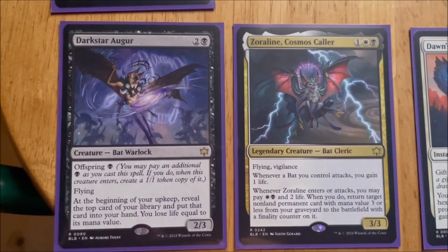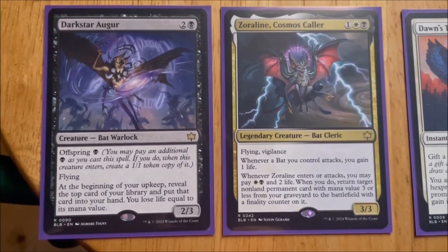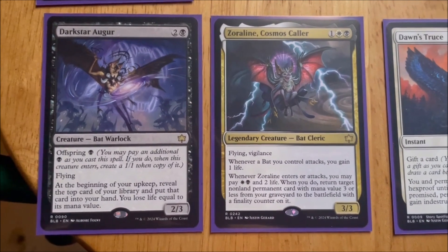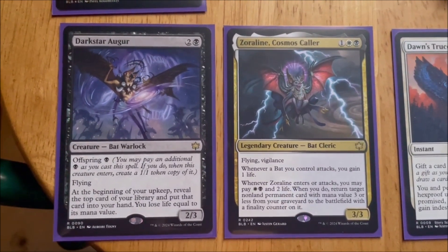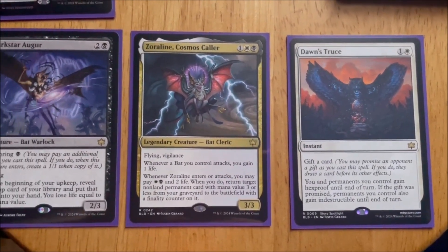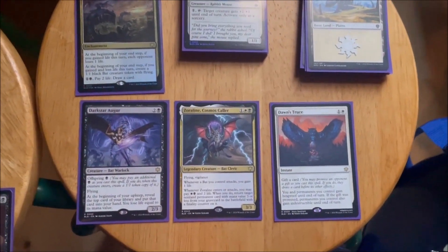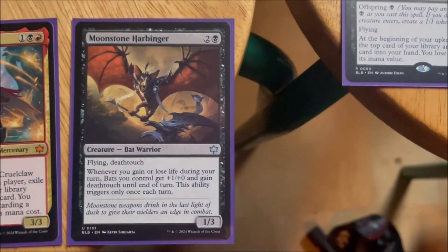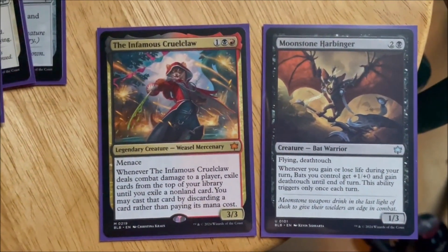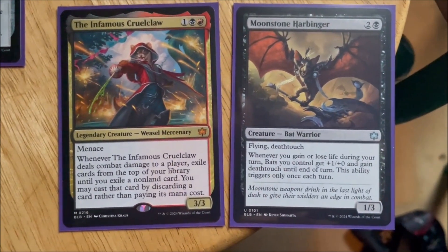I was able to play it because I had a bunch of rares — two rare bats. Like, yeah sure, let's make this black and white bat deck. The problem with the auger was it generally lost me the game every time I played it, because I was drawing extra cards but losing life. I wasn't hitting any lands, and I didn't have many ways of gaining life back. That was the problem. If I had more ways to gain life back, I'd be okay.